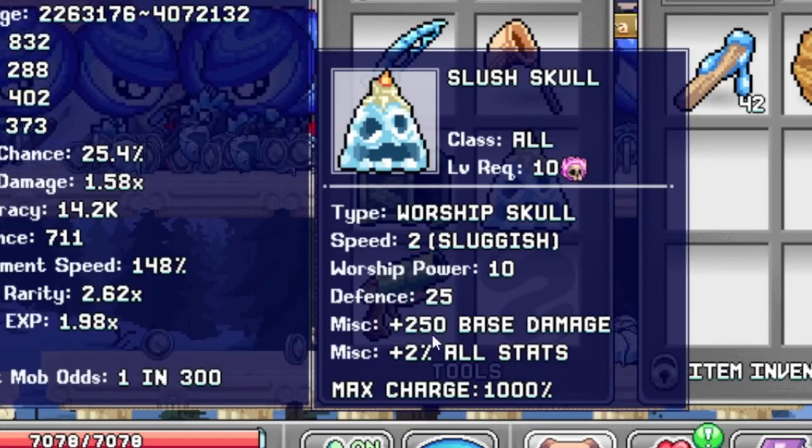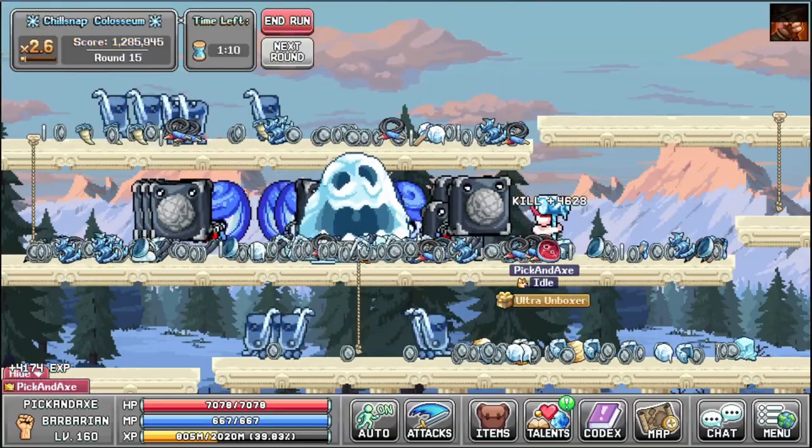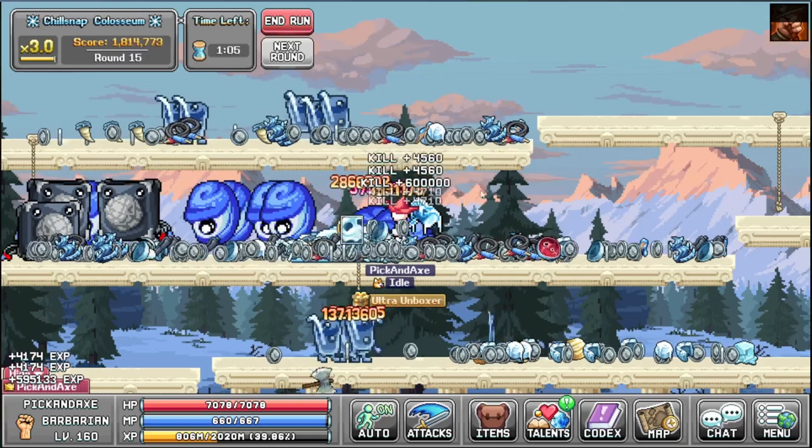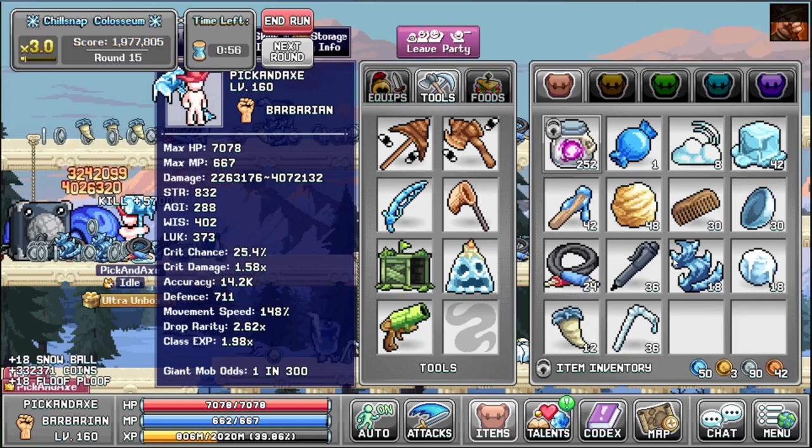Slush skull - base damage, all stats, max charge. And there we go, here's the boss. And there he goes. We got some gems, some keys, but nothing special.